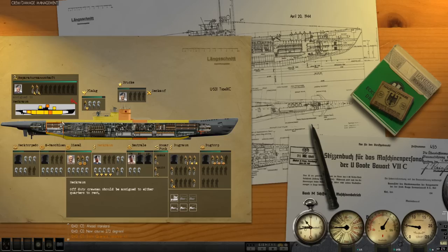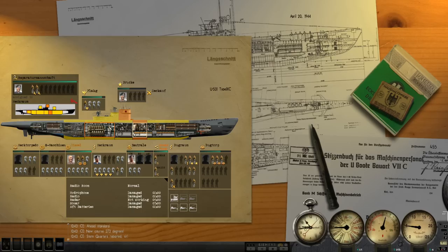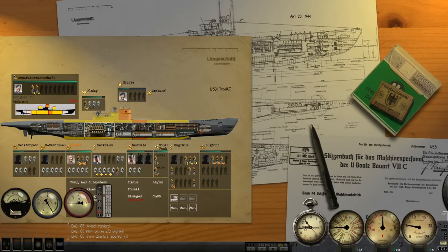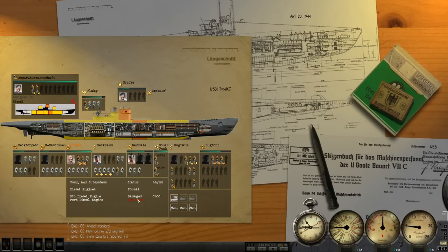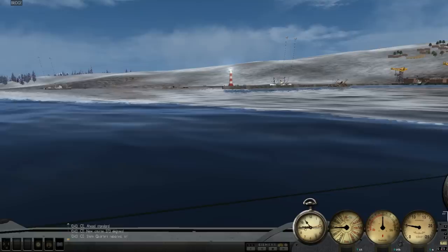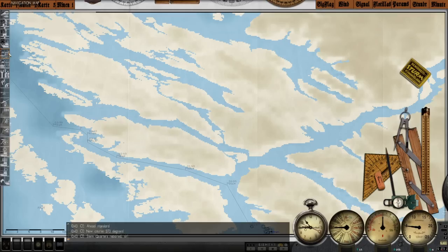Stern quarters repaired — we are making repairs. Radar is not working. Fuel tanks damaged — did we lose any fuel? Port diesel engine has been destroyed. That's going to be a problem. We're going to have to go back to port, aren't we? We're going to sit here and attempt to repair the damage. I want to see if the engine is actually destroyed. If it is, I'm not going out to sea with only one diesel engine. This may be a very short patrol.